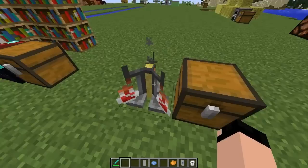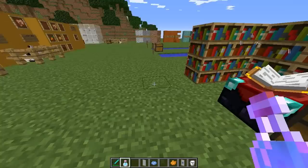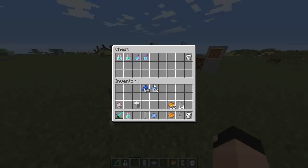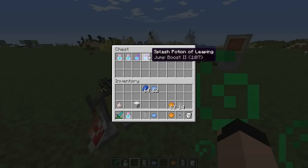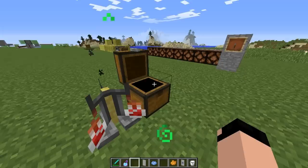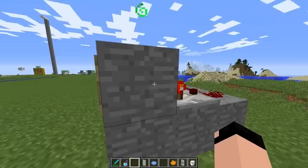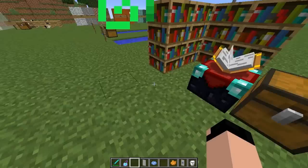Going back to the rabbit's foot — it's used for the new Potion of Leaping. I'm going to try Potion of Leaping 1: you get a green particle effect and it increases your jump height by about half. You can now jump over fences which you normally couldn't. There are multiple versions: Potion of Leaping for three minutes, Jump Boost 2 for 1 minute 30, and splash versions. Equipping Jump Boost 2 allows you to jump a block and a half higher, so you can jump two and a half blocks total.